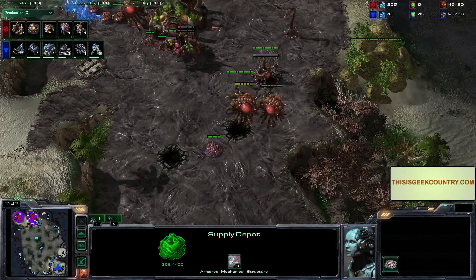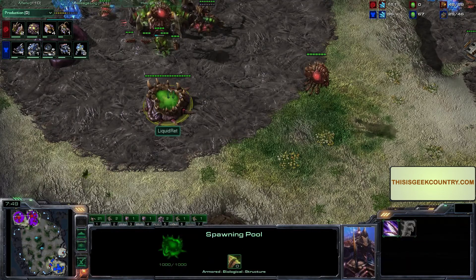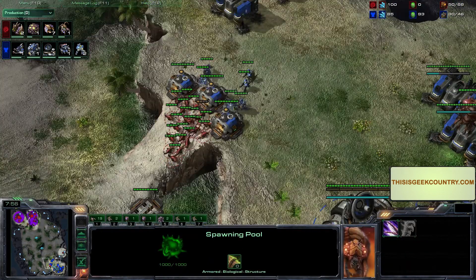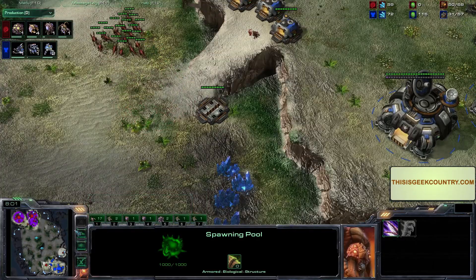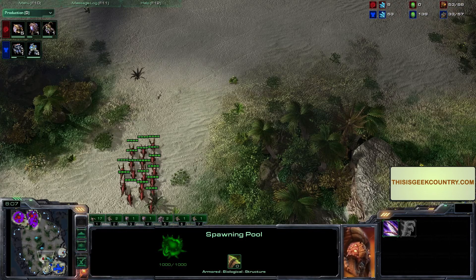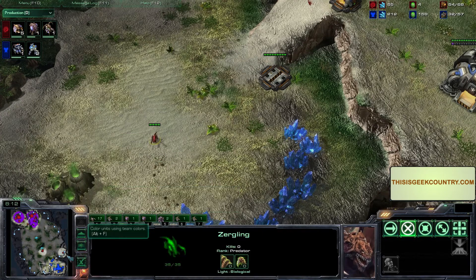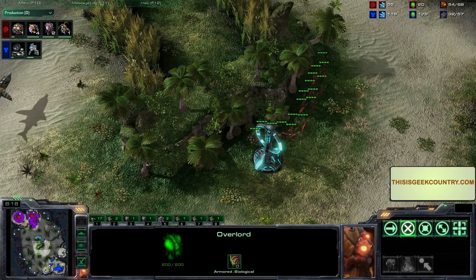Those zerglings are getting through - let's see what LiquidRet is doing right now. He's got one marine going to pick them off. There's the second marine - they're going to pick them off one by one, taking out the zerglings. LiquidRet probably isn't going to let him do his expansion. He can just bother him with those zerglings down there. Leaving one zergling behind to keep an eye out.